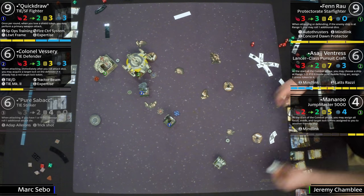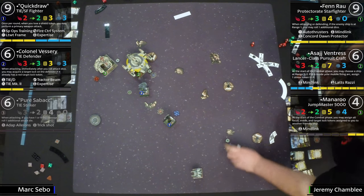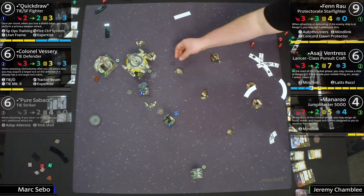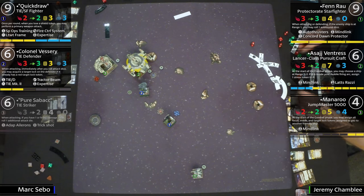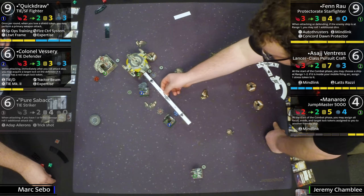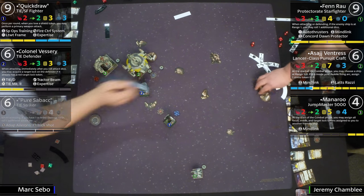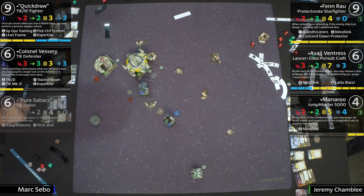He's going to need to work to get back into board position. He'll be able to make a turn and get back in the action, and still have a backwards shot on Fenn coming in. But ideally you want to remove Manaroo — you have to. You're not going to chase down Asajj. I almost like the idea of the Defender turning now so Quick Draw — if he's facing Fenn Rau — is just getting free shots. And this is the turn Asajj is giving stress. If Asajj can ping Quick Draw, Quick Draw has no shots.